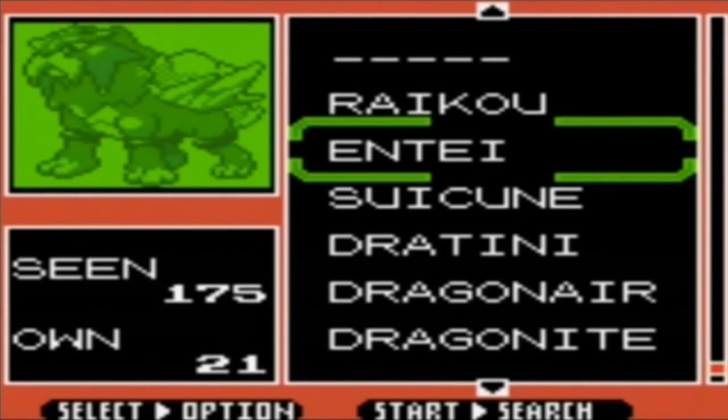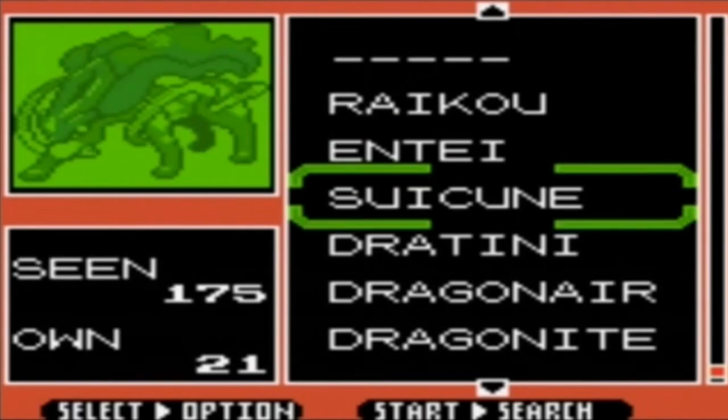But then when I go up to Ecruteak, the route south of Ecruteak City, it appears at the Slowpoke area, or the route west or east of Azalea Town, you know. It's really frustrating.